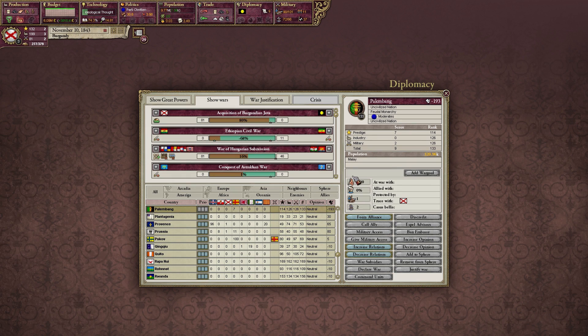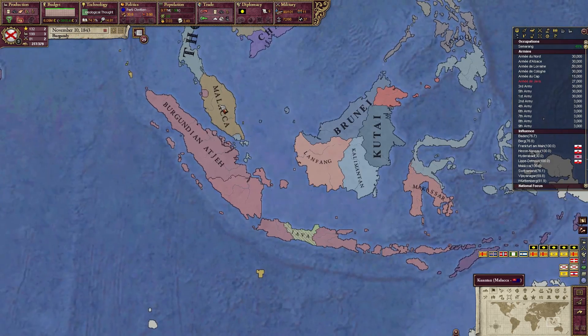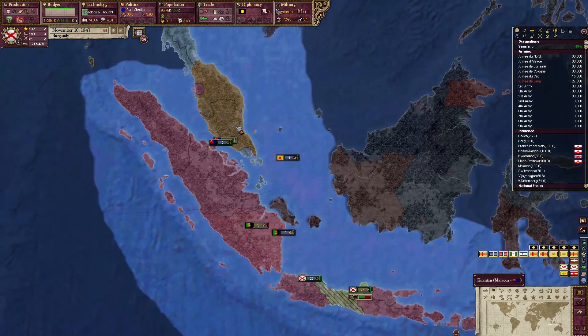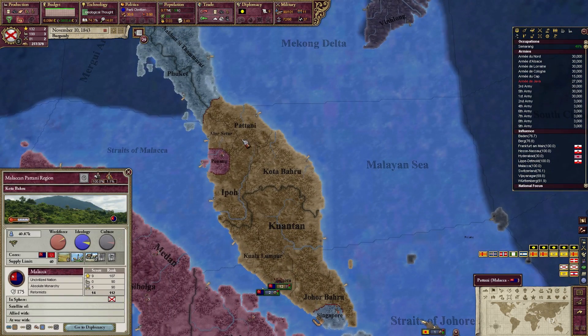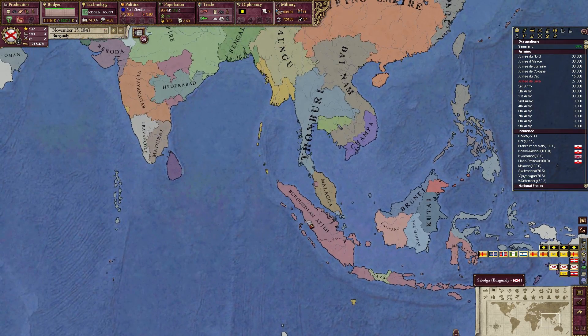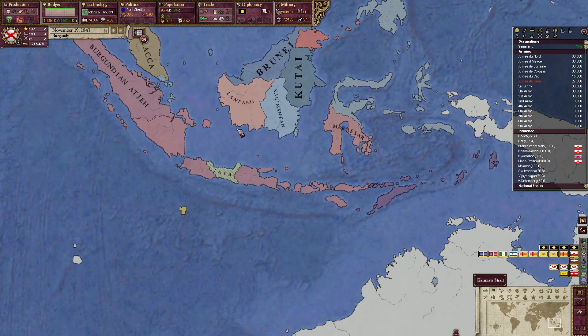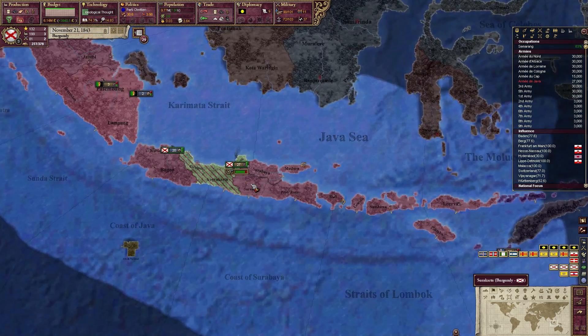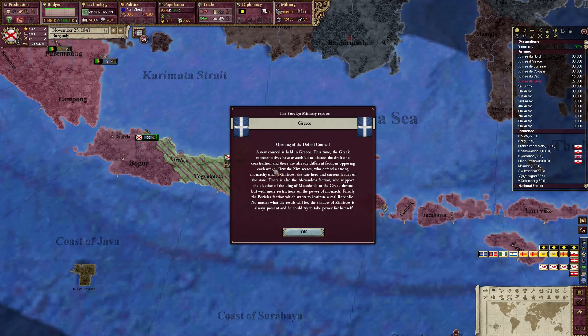Palembang won't be ready for full annexation until 1847, that's a while away. We should look into Malacca very soon — we need to take that area and then the next area. Maybe we'll get an event to bring them under our control. I'm not too concerned about Malacca at the moment, but it's something to address.